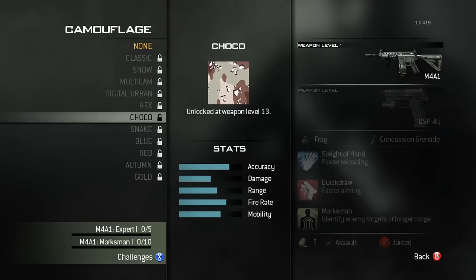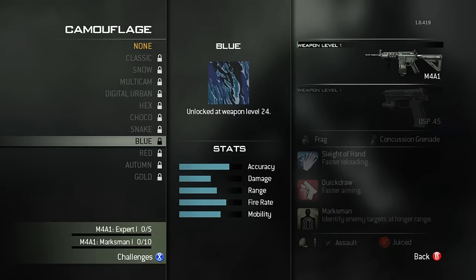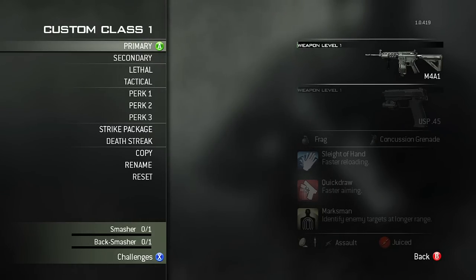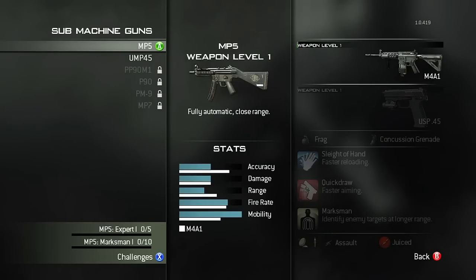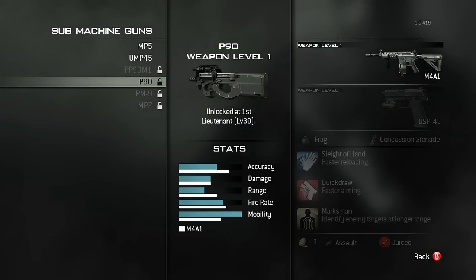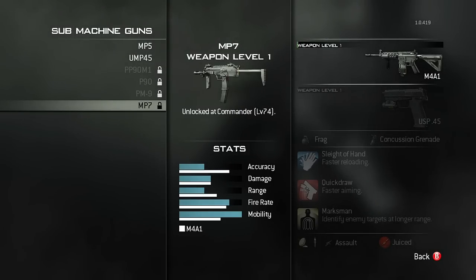As you just saw, Thermal is the very last attachment you get, and Extended Mags is one of the last too. I don't really understand why Thermal is the last attachment — not many people will use it, it's barely useful. But it's something quick you may not know.